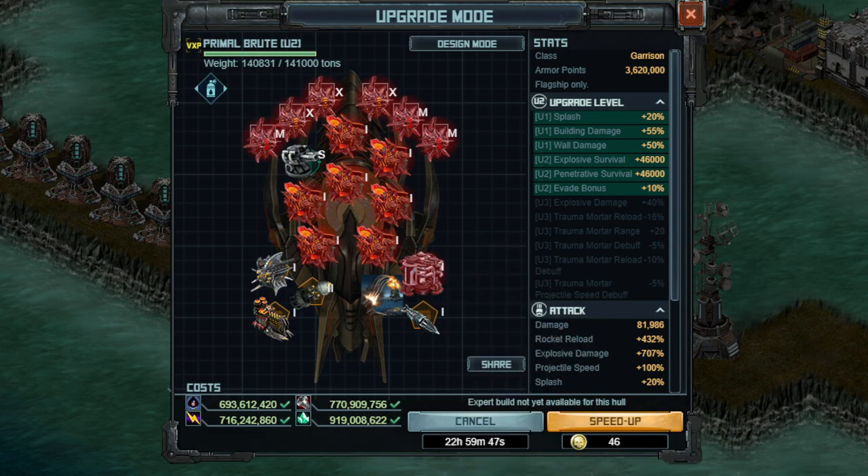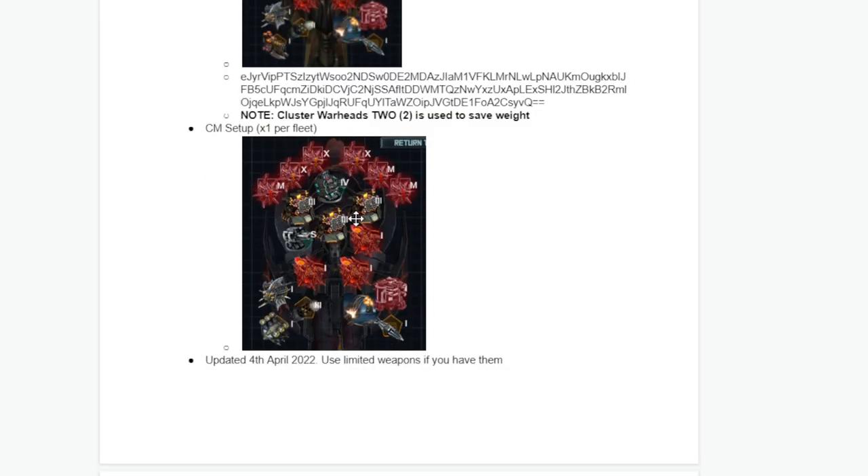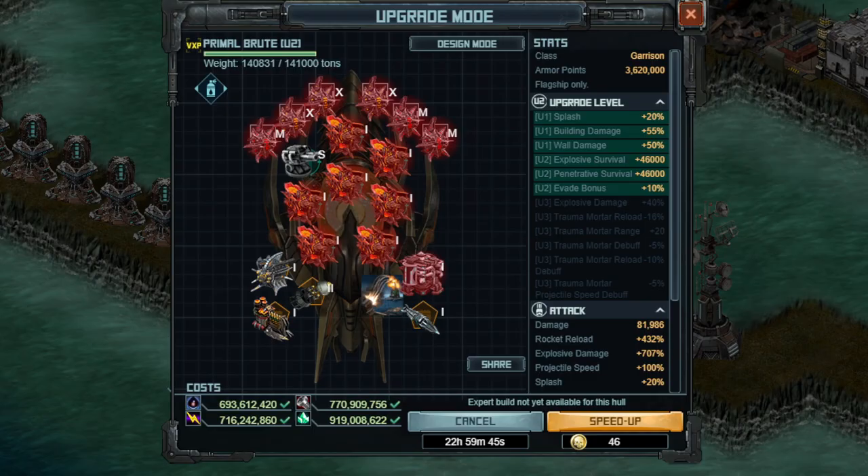I have one ship built as the damage setup counting the flagship — so four total — and then one as a countermeasure ship, which uses three MDS-3 and one Gale. The specials are all similar, except you actually save enough weight to use Cluster Warheads 3 on the countermeasure ship.